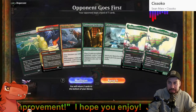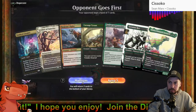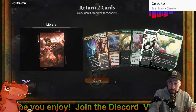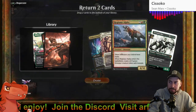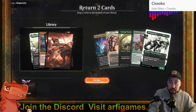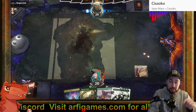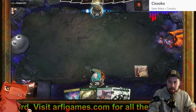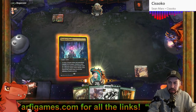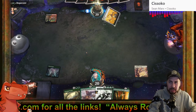This hand with Indatha Triome as the only land — no, no, no. We'll send Regisaur Alpha to the bottom. Unfortunately it took a few mulligans. I could get to turn four, have four lands and be able to make six mana, but only six green — either playing Carnage Tyrant or Surrak and Goreclaw. This is going to be interesting.